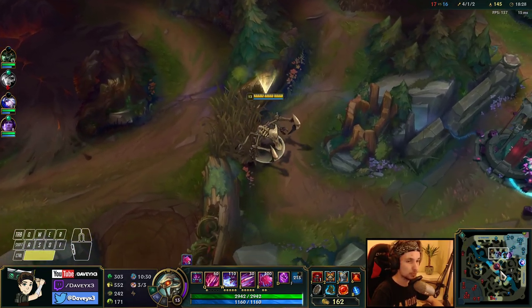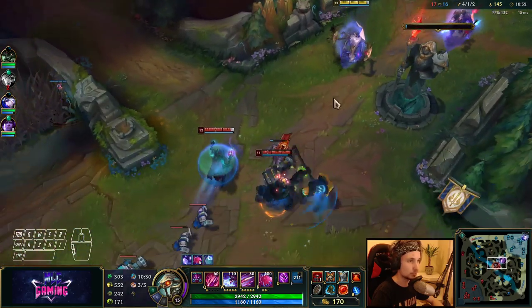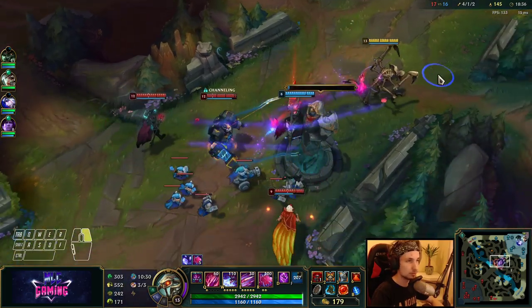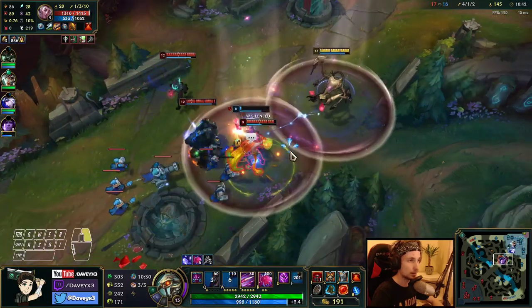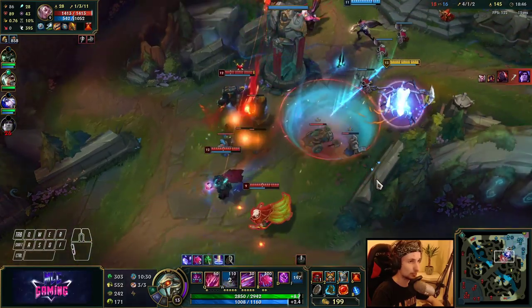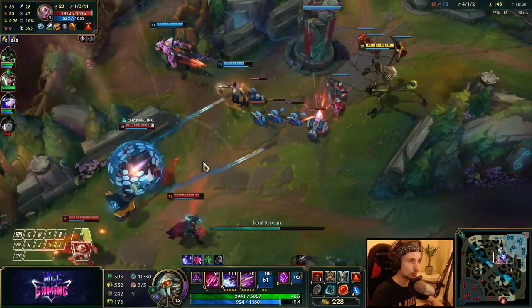Now we can use our ultimate on one of the creeps because there's not really much happening around the map right now. I could pop my Rider's Glory and go in, but it's not going to do that much — I don't want to fight them right now.